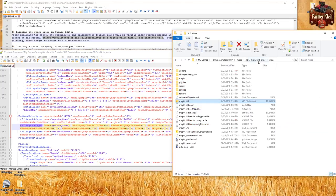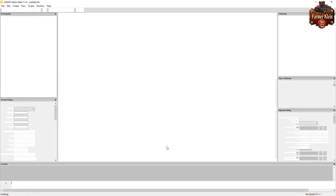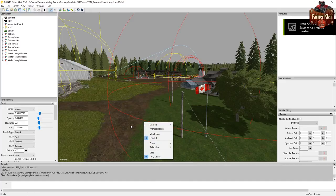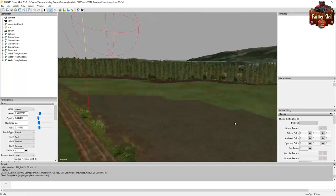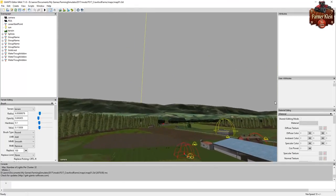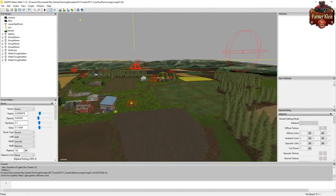To open the map in Giants Editor, we go back to our unzipped map and double-click on Map01. It'll take a few moments for the map to load depending on your computer and the size of the map. We need to navigate to the cow area. The way I navigate in the editor is I right-click the mouse button, use the mouse to rotate the camera, and use W, A, S, D to move around the map. Hold Shift to move faster.